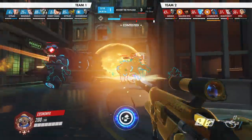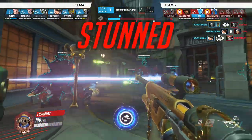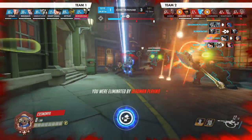As the enemy is walking forward, you have to immediately nano your Rein right there and then sleep the Bob right after. Unfortunately, you couldn't block the shatter and you guys lose the fight.